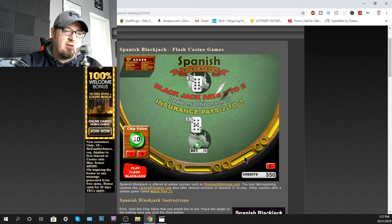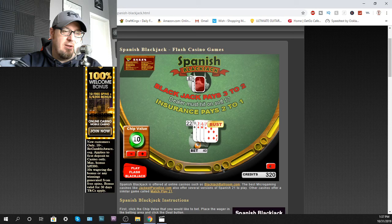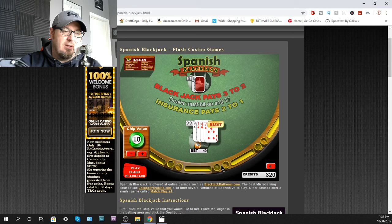Let's deal here. 11. Oh, I think I know why — I didn't have enough credits, that's why. So let's double. 15 — I'll go ahead and double again. Bust. Dealer wins. That explains why it didn't let me split — I didn't have enough credits down there.